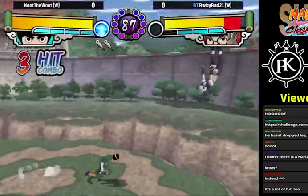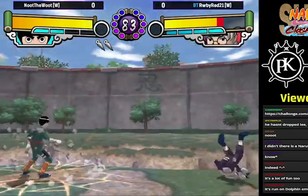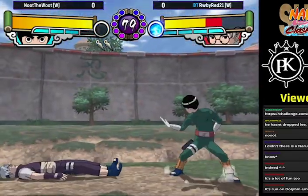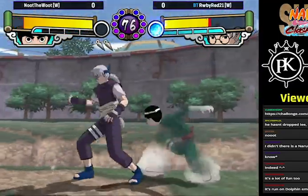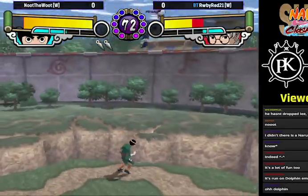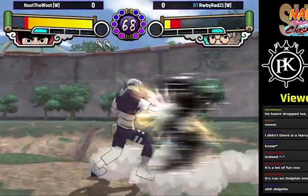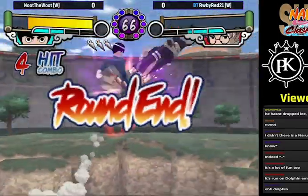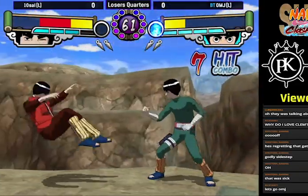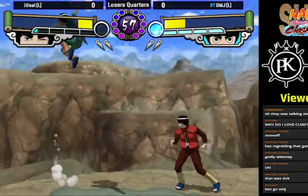Rock Lee is simply put an amazing fighter, with his only weaknesses being range and meter consumption, forcing him to play cautiously while trying to approach and find a hit against certain characters. Aside from that, he is a high-damage, solid-pressure character with great defense from gates, which also comes with an amazing upgrade mechanic. I hope you enjoyed the guide and good luck playing Rock Lee, the Leaf Village's Handsome Devil, in Super Clash of Ninja 4.